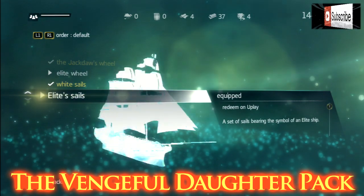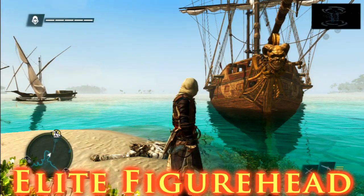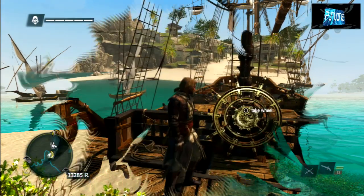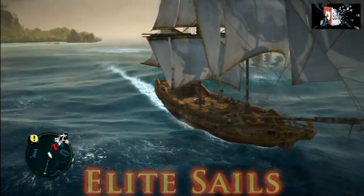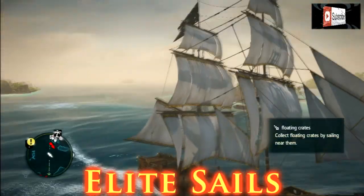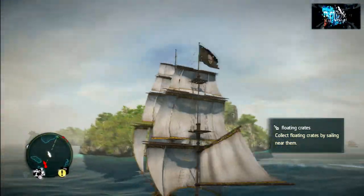You can get the elite wheel, elite figurehead, and elite sails. It seems you can also get elite rams and other things, but you can't unlock them yet — maybe you have to get them later in the game. The elite figurehead is pretty cool, the elite wheel is golden and also pretty cool, and the elite sails look sort of golden or gilded.